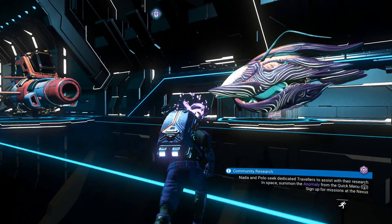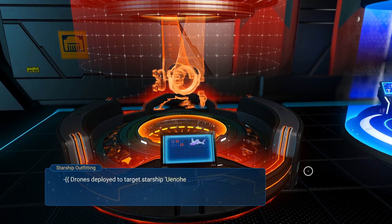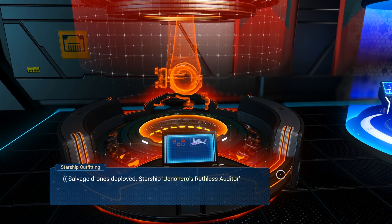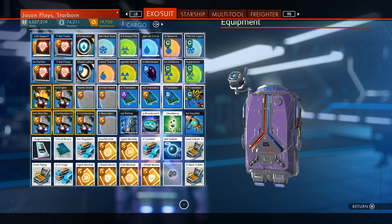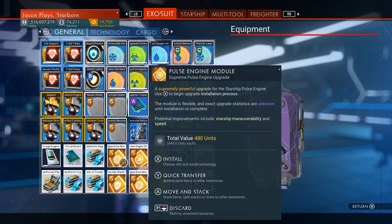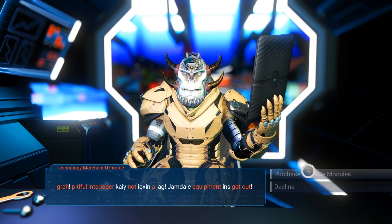Now that we've made room we can just buy it for eight million seven hundred thousand. Then all we have to do is come over and scrap it to get our nanites. This is a really good way to get nanites if you have a lot of money on hand. After scrapping both ships we have six different upgrades and four storage augmentations — those things are really expensive, so they're totally worth it.